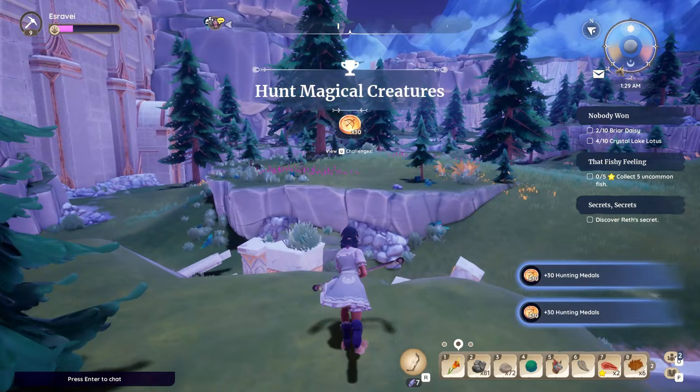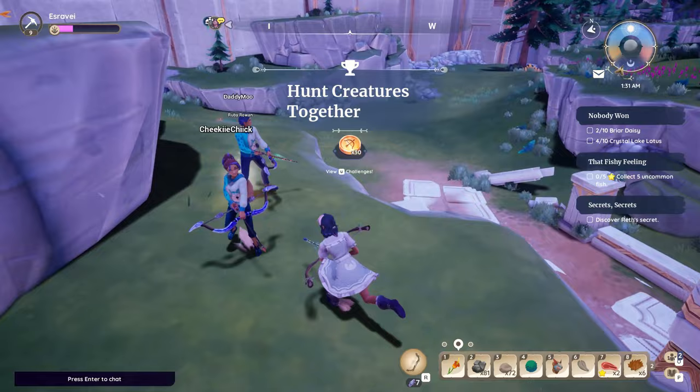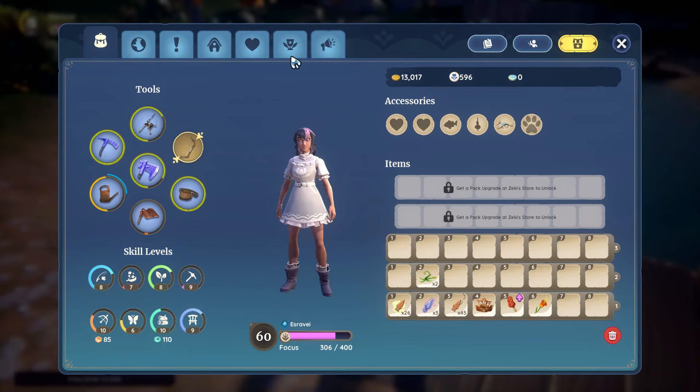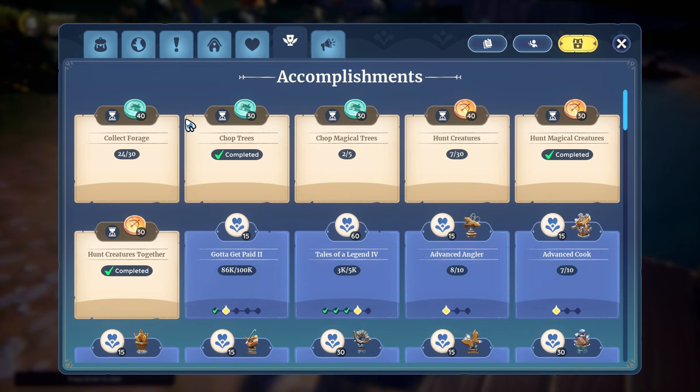This is a good strategy if you're not the best at aiming or don't have the equipment but still want to get your hands on some loot. Once you hit level 10, you have access to the items purchased with medallions in Hassian's store. You can earn medallions by going to the accomplishments tab and completing the weekly challenges for that skill.